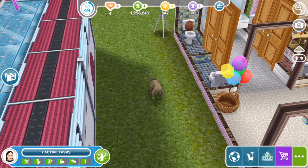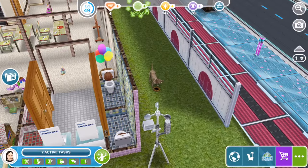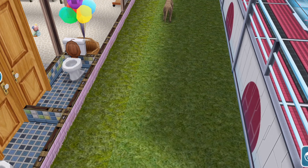In the meantime whilst that is building, I've come over to a house that has a dog — how do we take it over to the pet park? If you just click on it, send to pet park. But Beverage can't go to the pet park without a collar — get them one from the pet salon located on the Simtown map.